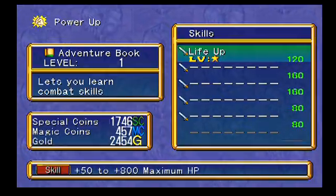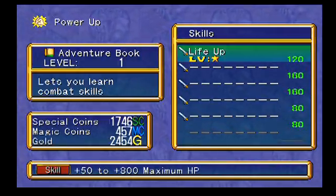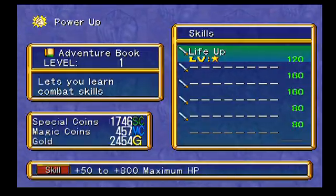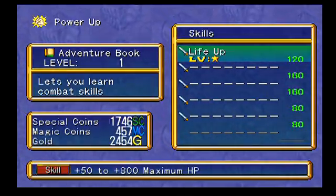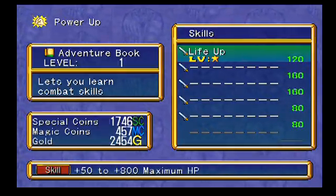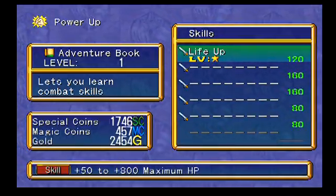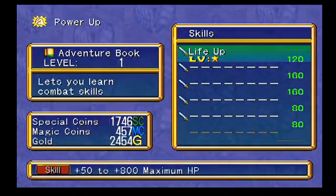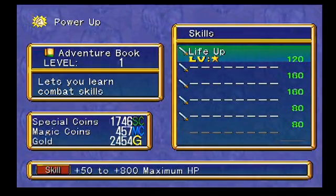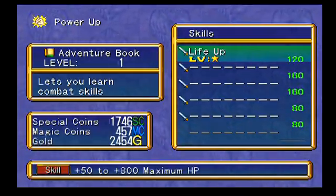If we go ahead and spend 240 special coins, we acquire Life Up. Now, the skills in the skill books have the same leveling system that your special moves and the magic spells from the mana eggs have. They have a ranking from one to five stars, and with each star, every time you level up one of these skills, the bonus from that particular skill will increase. You can equip these skills to one person, so with one star it will give that party member plus 50 HP, and at maximum level it will give them plus 800 maximum HP.